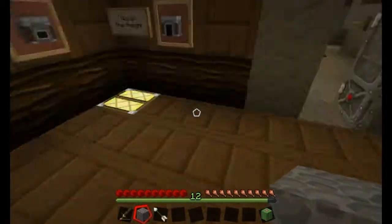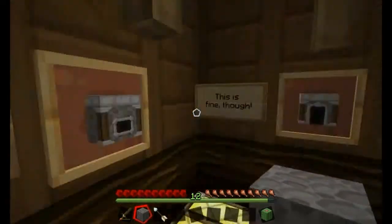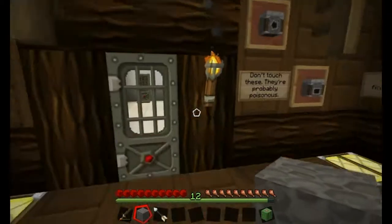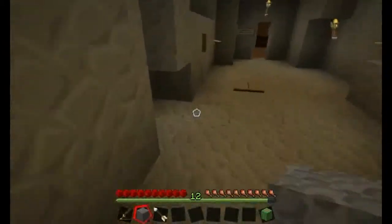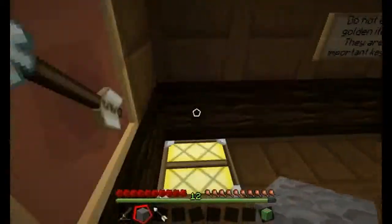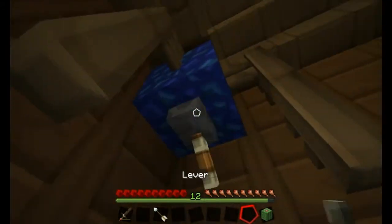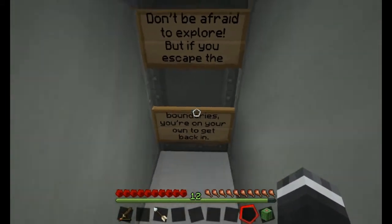So we have a dagger, cobblestone, and an arrow. I saw the lapis block over here and that opens the door — good to know. Don't be afraid to explore, but if you skip the boundaries you are on your own to get back in. Don't kill the humans, but kill the zombies — well, that's obvious.